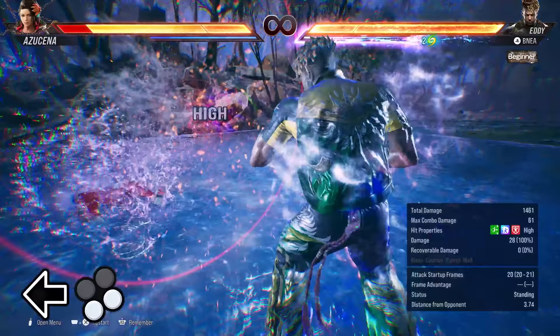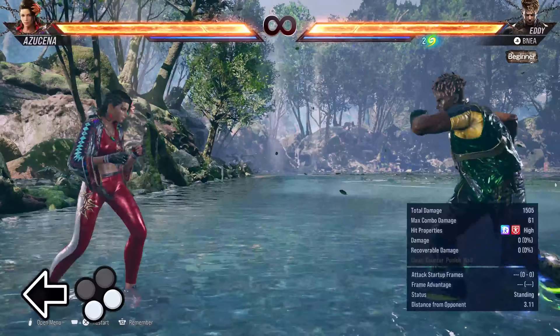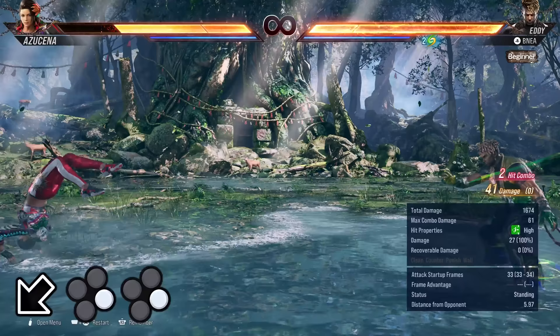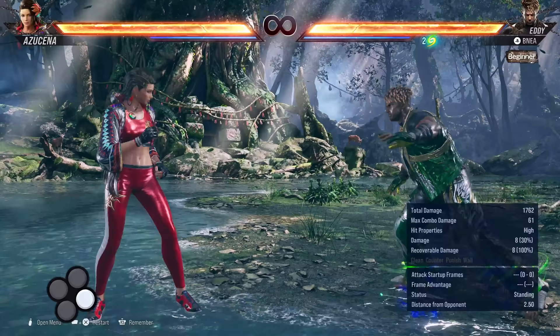Back 3-4 is Eddie's power crush, and it's a really good one. It's 20 frames, but it's a heat engager, hits from crazy far away, and it's only minus 7 on block. Down back 4-4 is a mid-high combo that's a natural combo, so if the first hit lands, the second hit is guaranteed. This is a very important combo for Eddie, as it's one of his moves that increases his Madinga level, so you'll definitely want to use it as a combo ender. It's safe on block at minus 9, but the second hit is duckable and launch punishable.